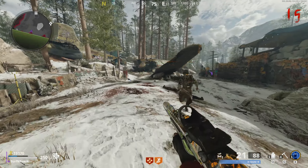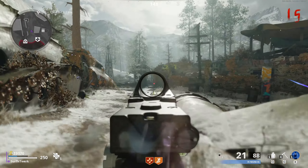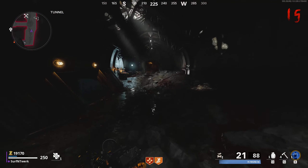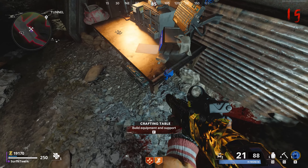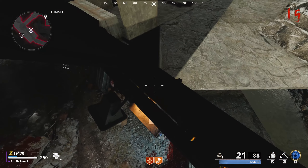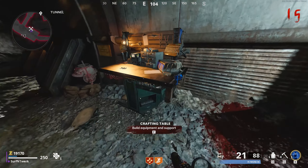For this next part of the glitch, I'd recommend saving one zombie because it might be a little difficult. I'd also recommend getting Stamin-Up since you run faster — it might help you get it in fewer tries. Run down into the tunnel. There's a workbench right there and you're going to get right at the corner of the workbench, with your crosshairs right on that corner.